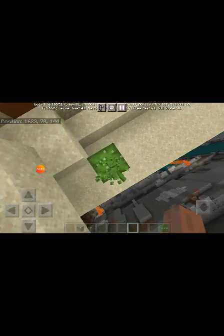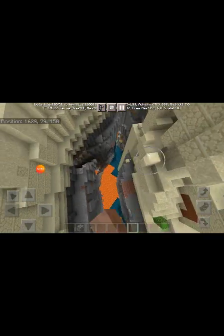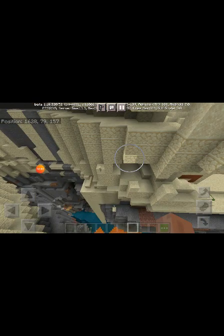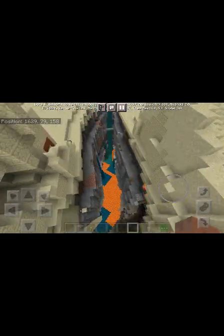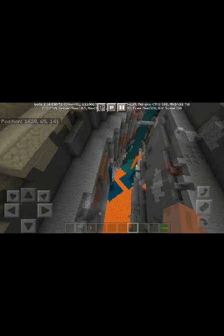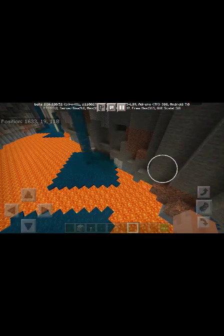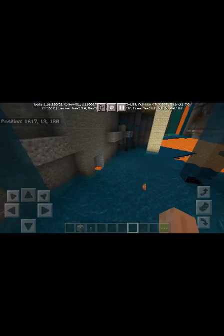If I want to make a survival world on this seed there's so much to do. There's a mineshaft, lapis, and gold. I think you guys didn't see the gold — the lapis is here and the gold is way over here. Yeah, that is the gold.